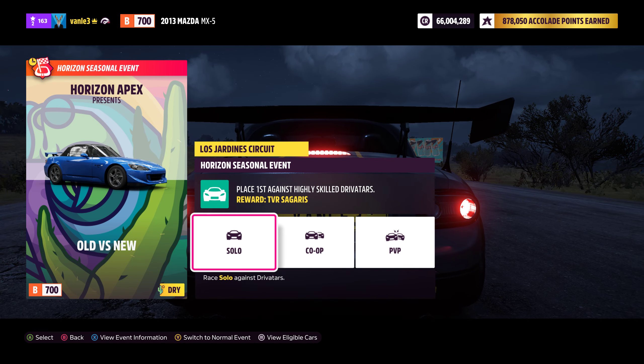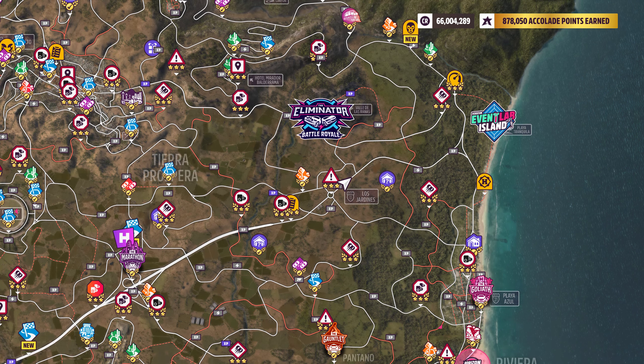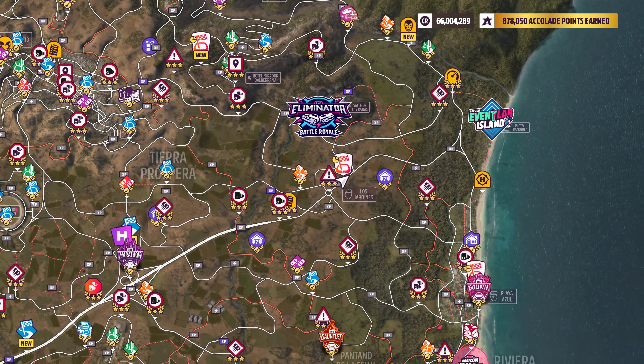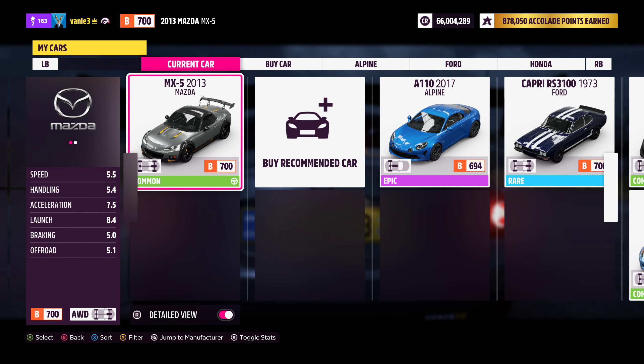What's up ladies and gents, welcome back to Forza Horizon 5. We are here with another seasonal championship — this time old versus new. We have to use a B-Class either classic or modern sports car. I chose the modern because I prefer it, and I'm going with the Mazda MX-5 from 2013. Tuning share code is in the description as always.